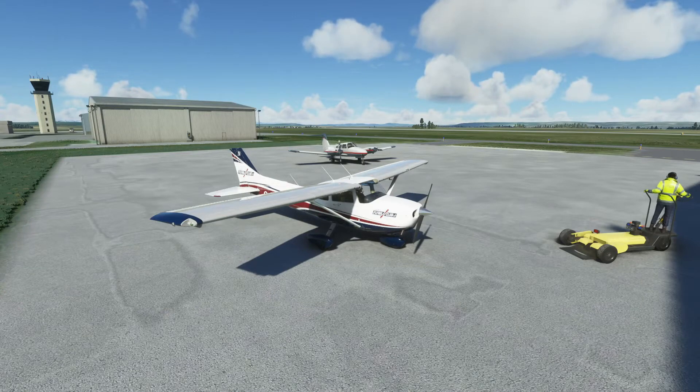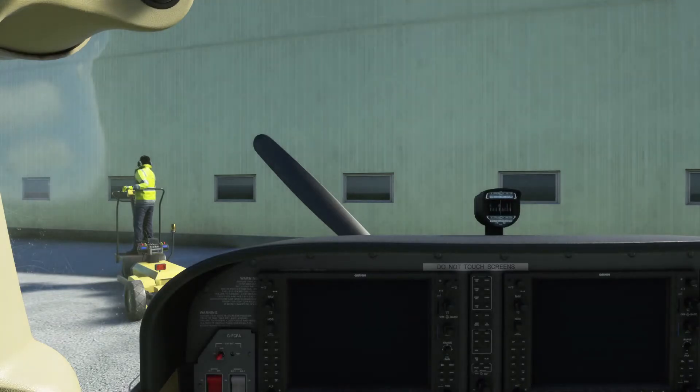We'll be taking in the sights as we go, so we're going to get fired up and taxi out to runway 26, then head out. You ready to go? Ready to go, man. Okay, let's jump in the cockpit and get this thing up and running.